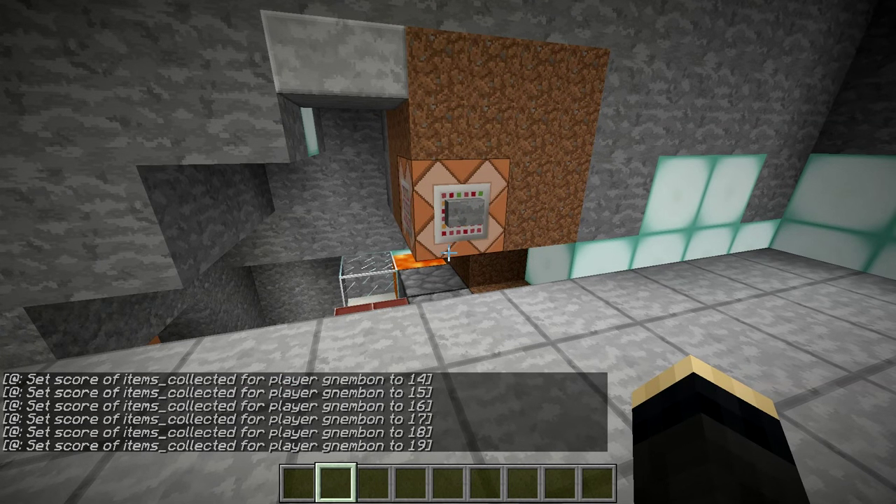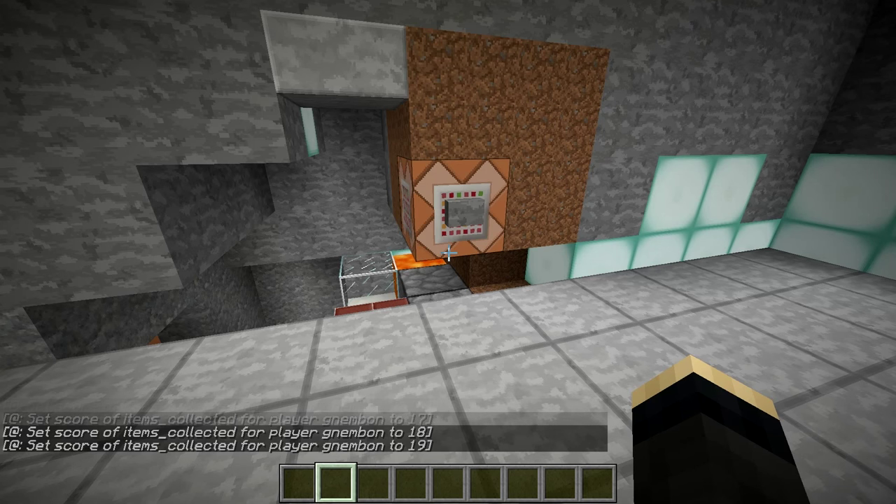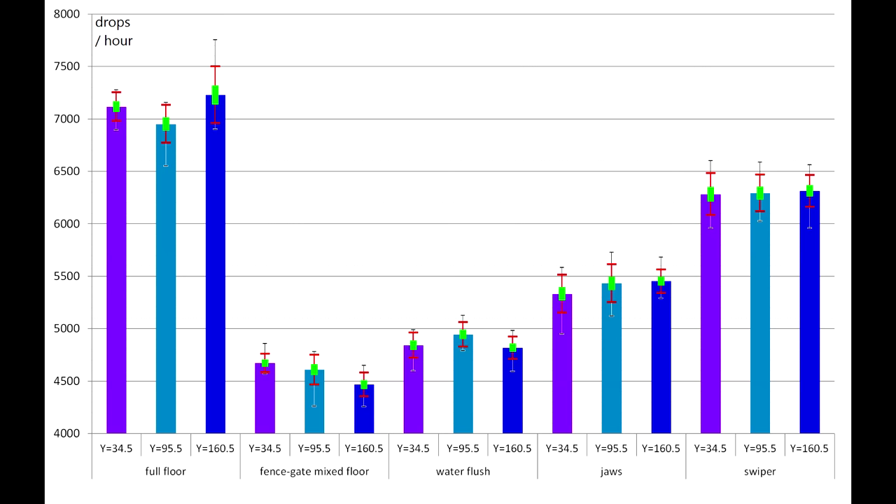In total I ran each system for 10 hours at each AFK position, totaling two weeks of AFKing, and placed all cumulative results in graphs. The bars show the average yield per farm per AFK location; the green square at the top indicates the error of the mean estimation; and the red bracket shows the standard deviation, which is surprisingly large for all designs — indicating how much the spawning algorithm can vary tick to tick. Notably, AFKing at Y160 is just as effective as any other position around the farm, meaning we don't sacrifice efficiency in exchange for lighting fewer caves.